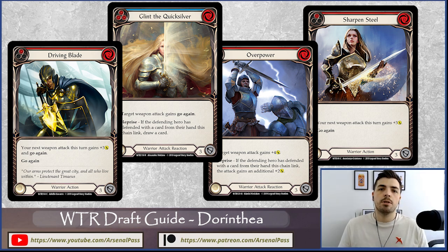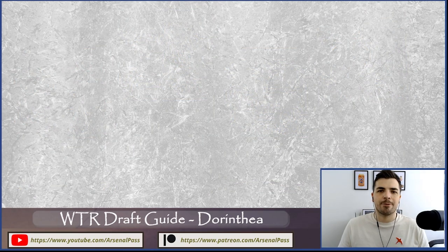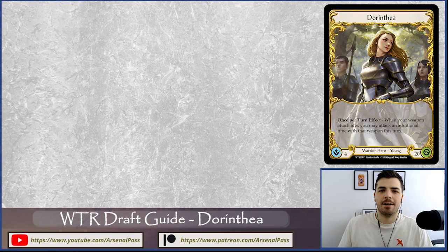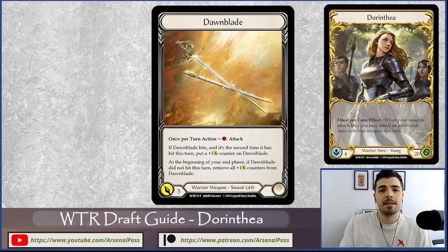Dorinthia might be the weakest of the four heroes in this format, but that definitely doesn't mean she is weak or that you shouldn't draft this class. There are a lot of really powerful things you can do, and we're going to go over the archetypes that exploit her strengths around reprise, Dawn Blade, and the art of surprise.